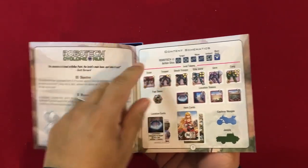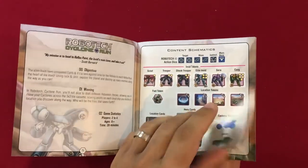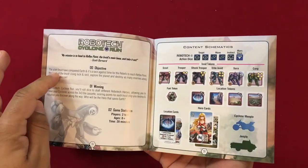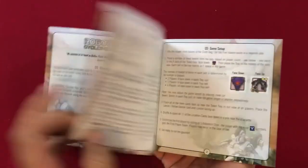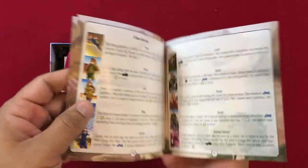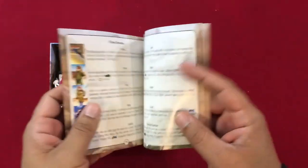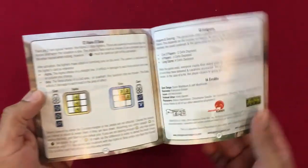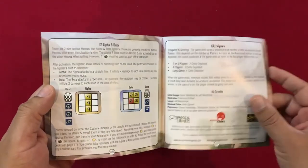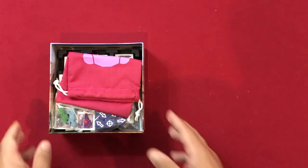We'll take a quick look at the rulebook. It has a nice explanation of components, the symbols on the dice, your two meeples, an explanation of the objective and how to win, all the game contents, and game setup. There's a gameplay overview, hero overview at the back, and information on the Alpha and Beta fighters and end game. Overall, the rulebook is nice and concise — not too many complaints.